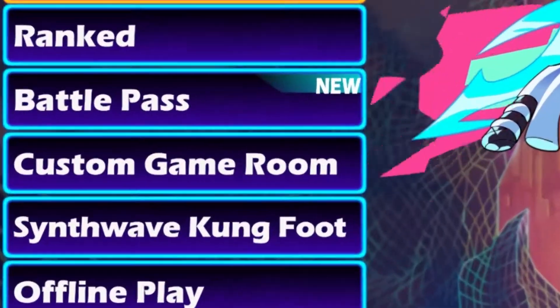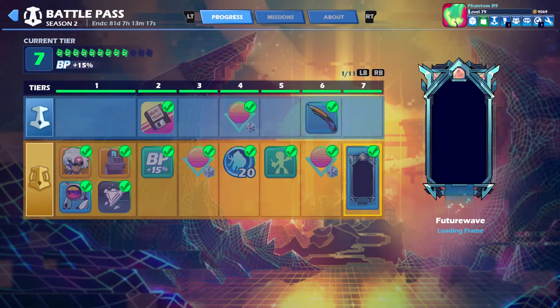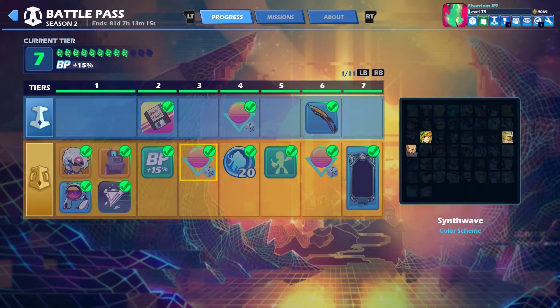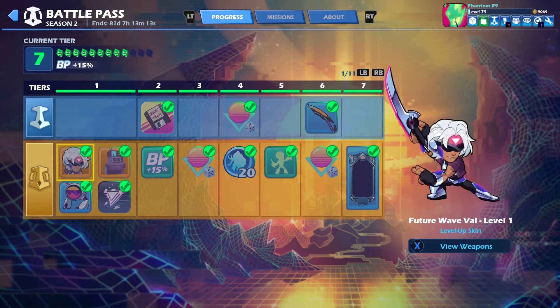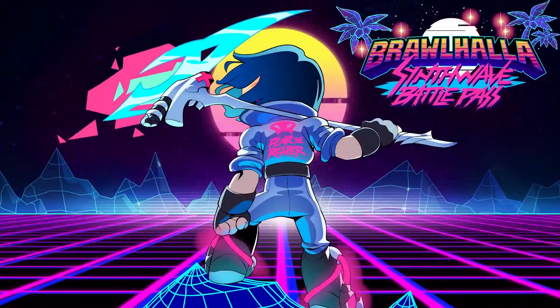Like the last one, the Battle Pass has its own option in the main screen, and it will show you the progress and rewards that the new Battle Pass has to offer. You can buy the gold version to unlock extra rewards. The regular version of the Battle Pass will give you rewards up to Tier 46.